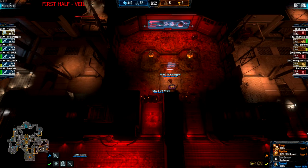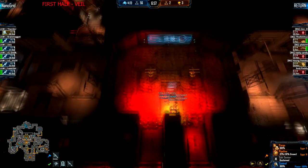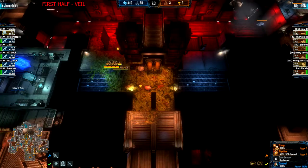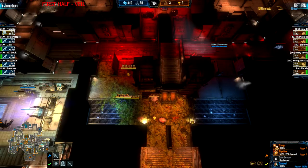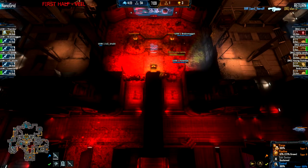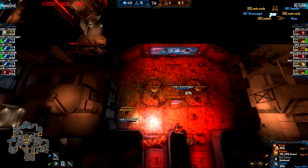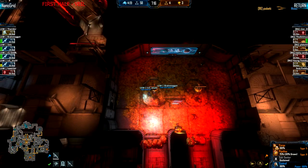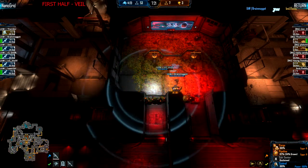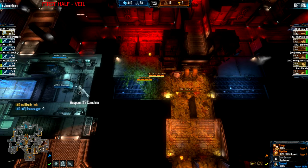Weapons level 2 is just about up. Comparing the power there at Nano - don't know if they know they've got a Shift there, with eggs sitting at Nano. That's the reason why they're able to resupply down there so quickly. Marines are able to hold off the force pushing into there. Weapons 2 is up.